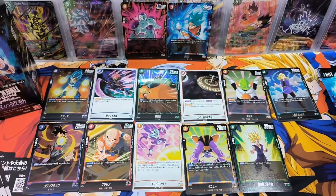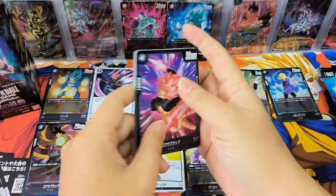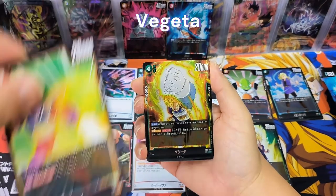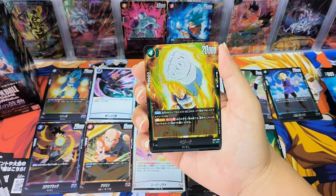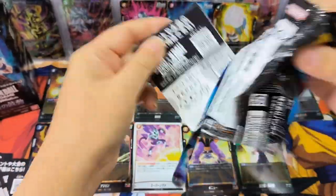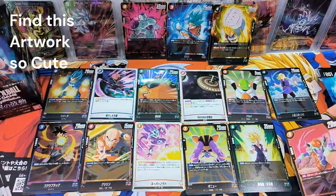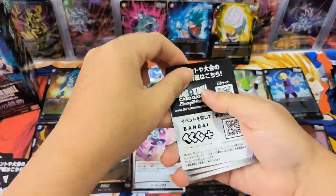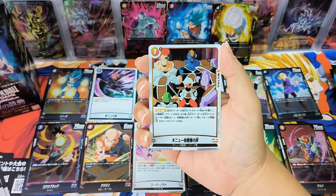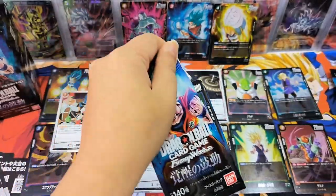This is a nice one. Wow, Vegeta! Nice, nice effect — very nice. Oh, Number 16, I like him too. Wow, Jiren's Force — wow, this is a nice card. I like it. I hope they can do more focus on the Jiren's Force. That would be nice.